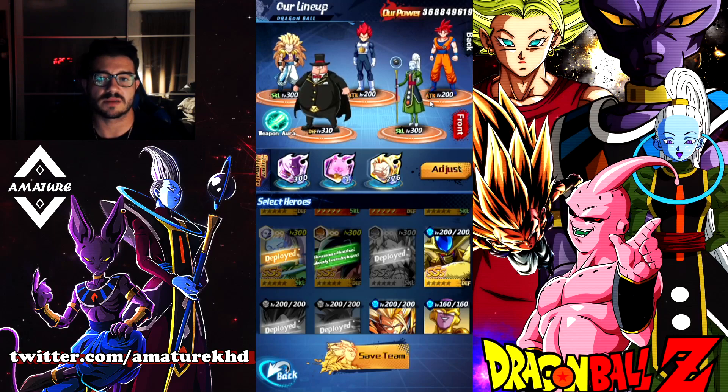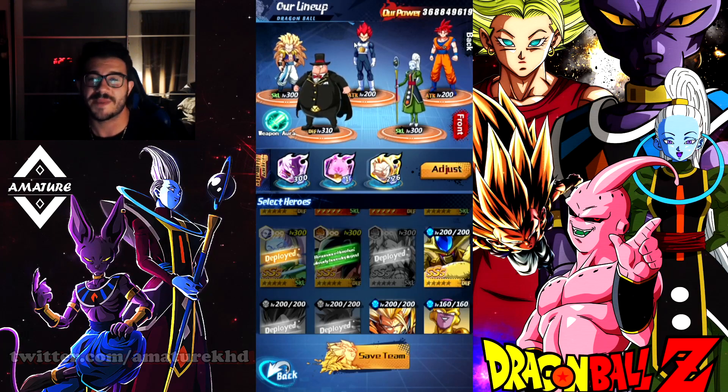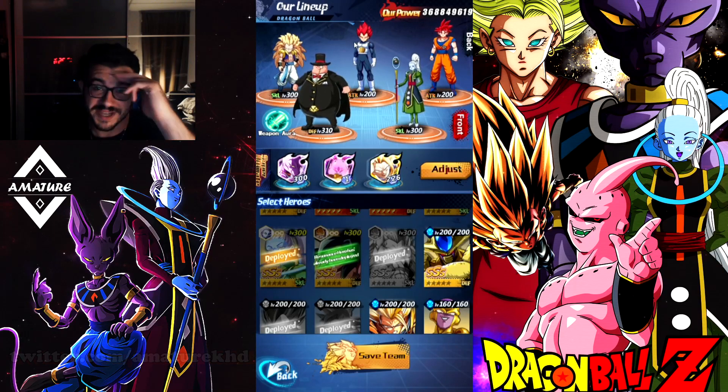This is the ultimate team I would recommend. Or, like I said, you guys can sub out those two and put in the Blues — convergence, high crit, hit reduction, and 100% crit by Kaioken Goku. If you guys enjoyed, make sure to leave a like, comment, subscribe, and I'll see you guys in the next episode. Peace, I'm out.